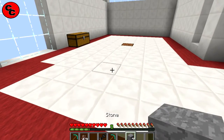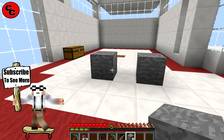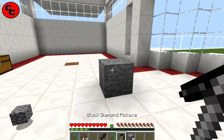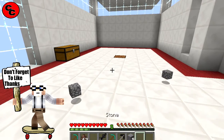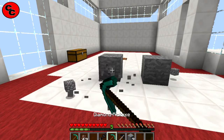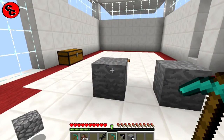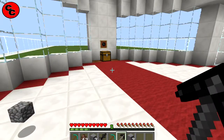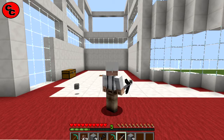Let's do the usual mining speed test. I'll place a block here — everyone knows the speed of the regular diamond pickaxe. Black diamond test: that's definitely quicker even with the lag. Let's do it again so you can see — diamond versus black diamond. Looking at it, it's a tad quicker.